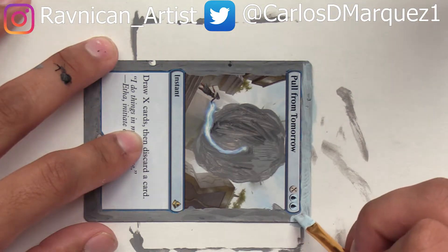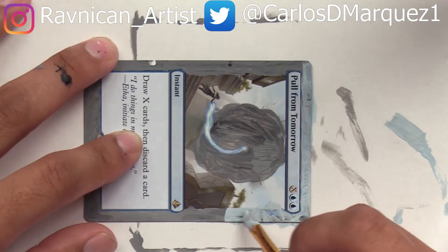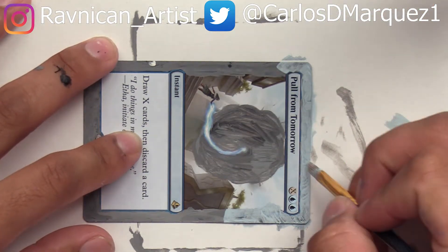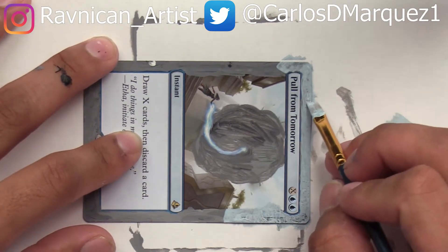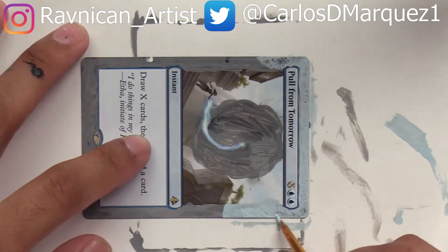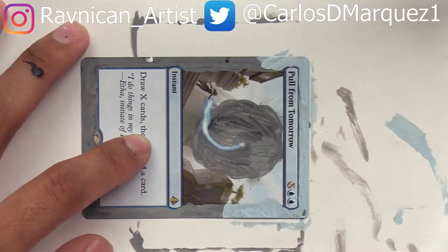I decided to do a quirky thing in the middle: since War of the Spark had just recently come out — I think the day I started recording this — I decided to make a portal from Amonkhet, where this card takes place. Since the mage is pulling mana from supposedly the future, I had that little hourglass shape replaced by a portal into the future — specifically the ambush invasion of Ravnica by Bolas and his army.